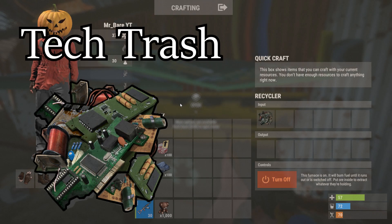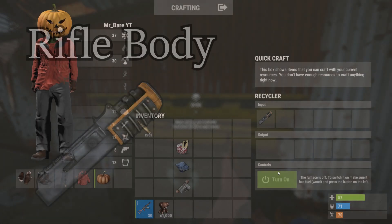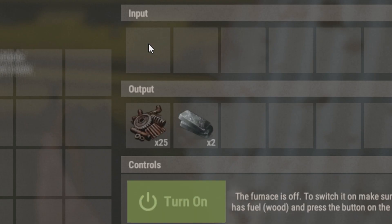Next we have tech trash. From this, you'll get twenty scrap metal and one high quality metal. Next, we have the rifle body. From this, you'll get twenty-five scrap metal and two high quality metal.